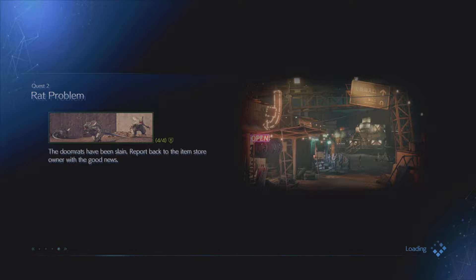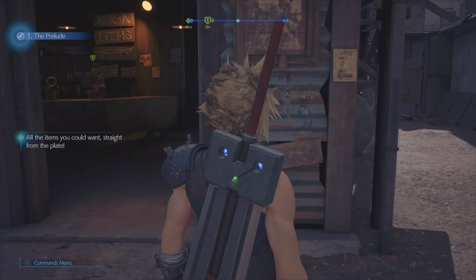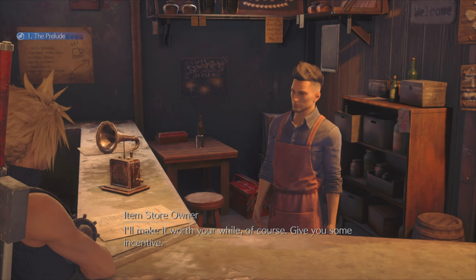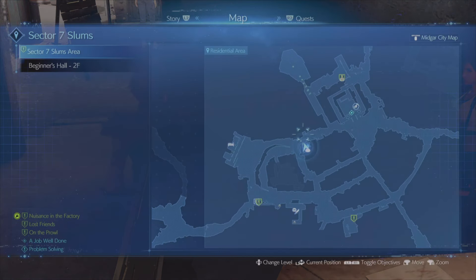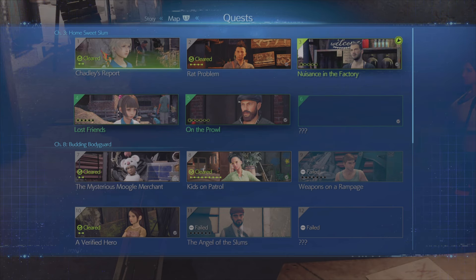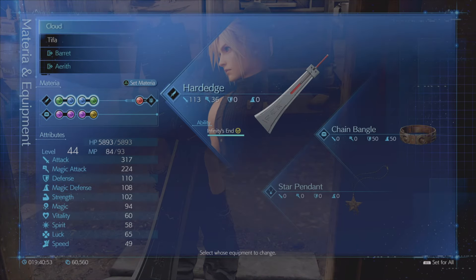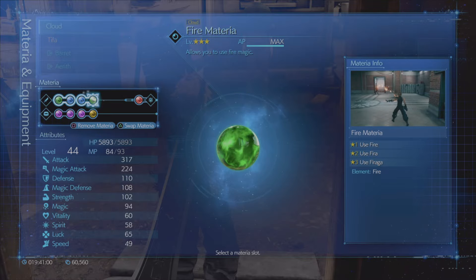It doesn't matter what order you do these quests in. I'm practically just going through this chapter, cutting out the linear parts, but I want you to know where I'm going mostly and I want to show you all the fights and how to beat them. Now we're going to go to the Johnny quest or Lost Friends. Let's give Cloud fire back — mostly because most enemies are weak to fire, it was just those enemies that weren't.